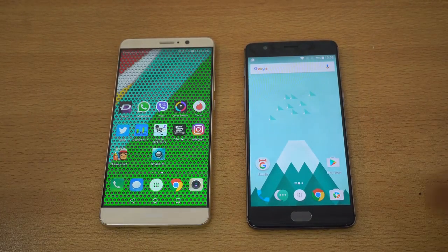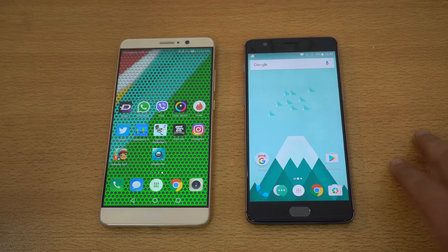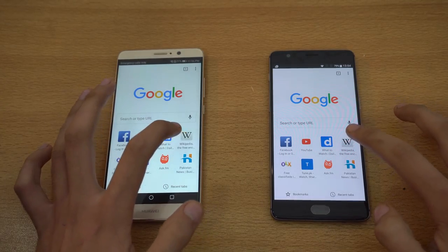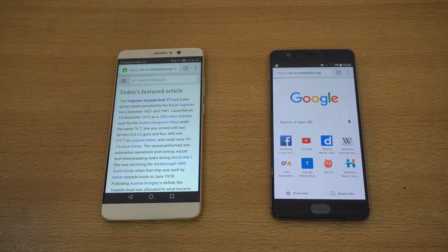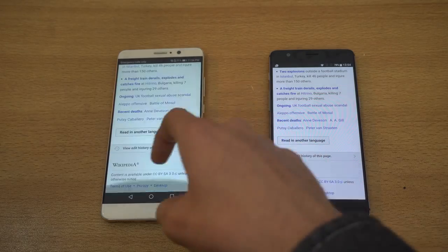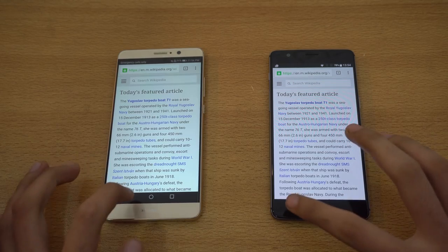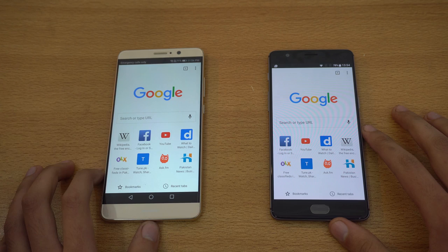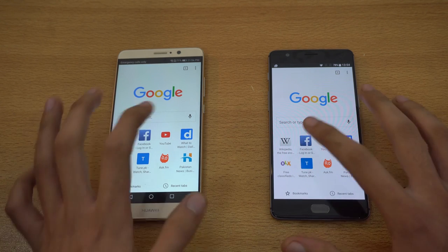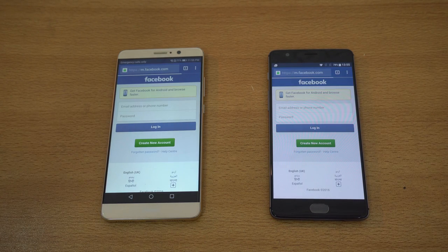Moving on to the browser test using Google Chrome on both phones. First up is the Wikipedia website — the Mate 9 is done first, followed by the OnePlus 3T. Pretty close competition, and scrolling is super smooth on both phones with no lag. Next, loading Facebook.com — this time the OnePlus 3T finishes first, followed by the Mate 9.